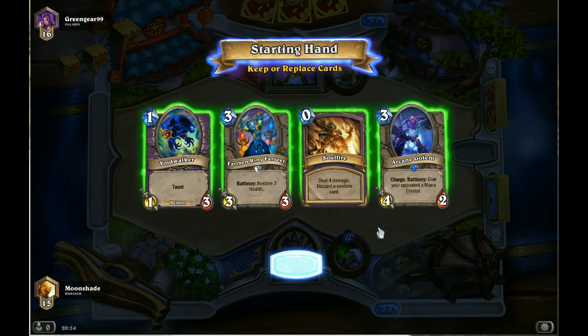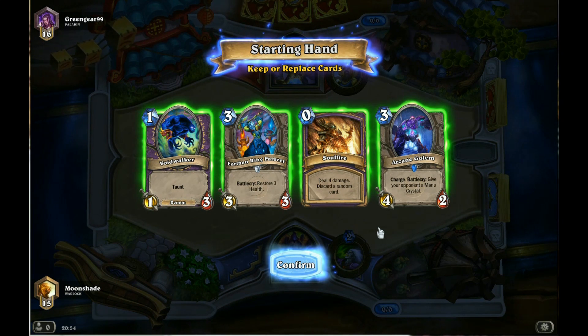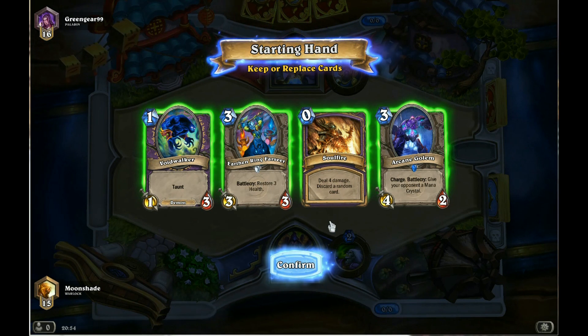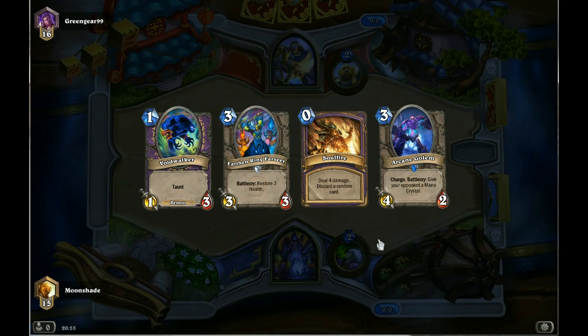That's quite a decent starting hand here with the Voidwalker. We get life back from the Earthen Ring Farseer and we have a bit of removal with Soulfire. If we need to ramp it up we can use the Arcane Golem, so that's a keeper. Not the best hand I could get, but I can work with it.